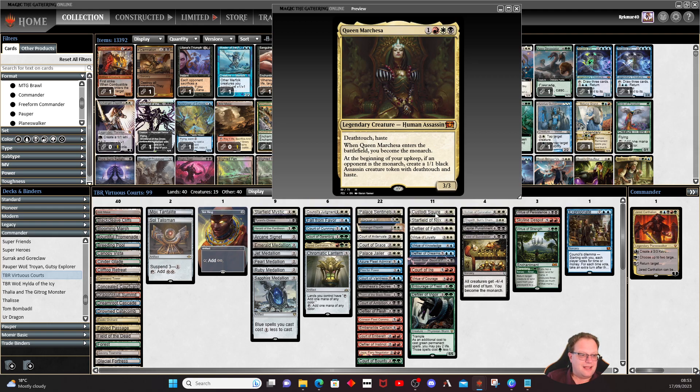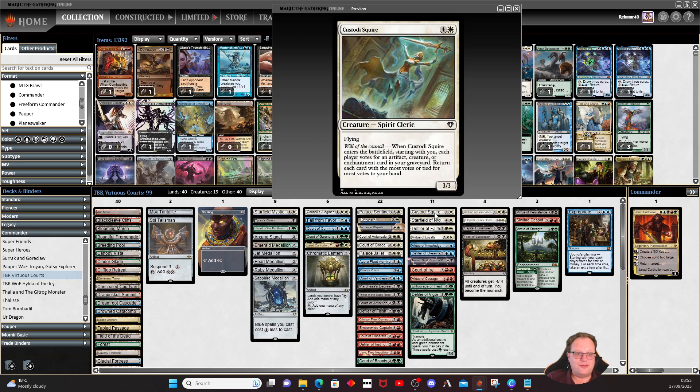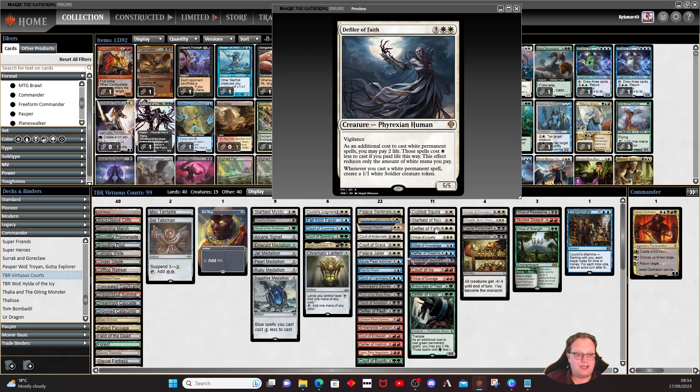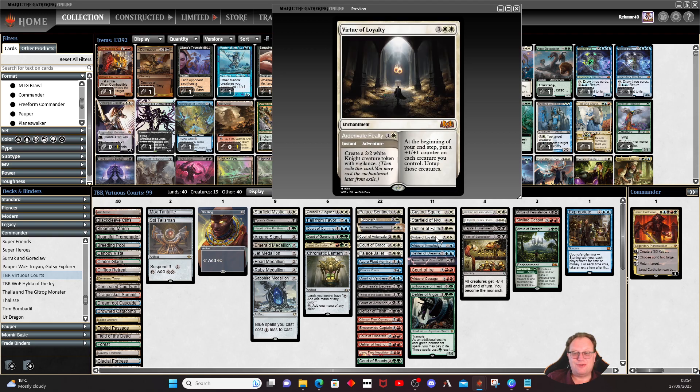Custodian Squire gives us more voting: starting with you, each player votes for an artifact, creature, or enchantment card in your graveyard; return each card with the most votes or tied to your hand. It's a 3/3 flyer — not great, but the ability is decent. Starfield of Nyx lets us return our enchantments and they become creatures as a win condition. Defiler of Faith: cast white spells and get soldier tokens. Virtue of Loyalty is one of the reasons I started building this deck — I love this card. Send it on adventure at instant speed for two white mana and make a mess of combat decisions; when you play it, put plus one plus one counters on all your creatures and untap them all.